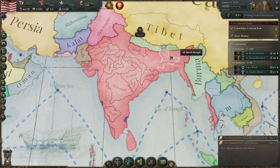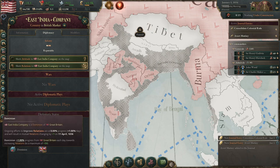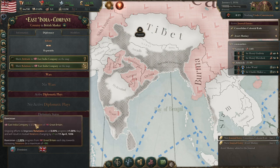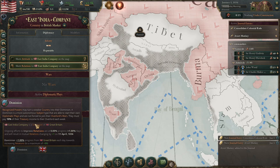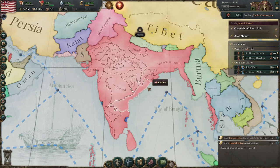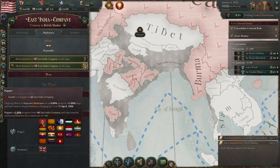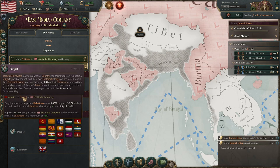Let's look at the starting situation for the British East India Company. To start off, you are a dominion of Great Britain, which requires you to pay 10% of your treasury to the overlord. You're able to start your own diplomatic plays and you're not forced to join the overlord's wars, which is nice. You're basically an independent nation to a large degree. The East India Company, unlike many other countries, has a series of puppets underneath them — these guys are forced to join the wars and will pay you money.